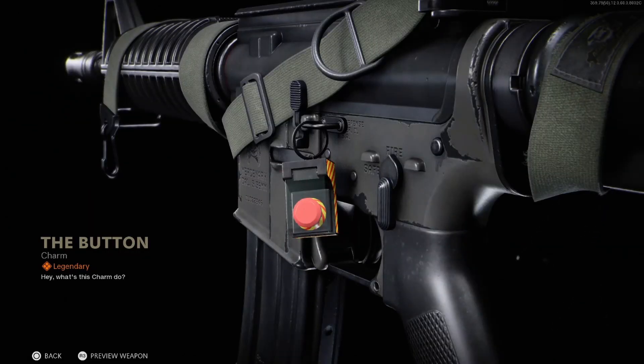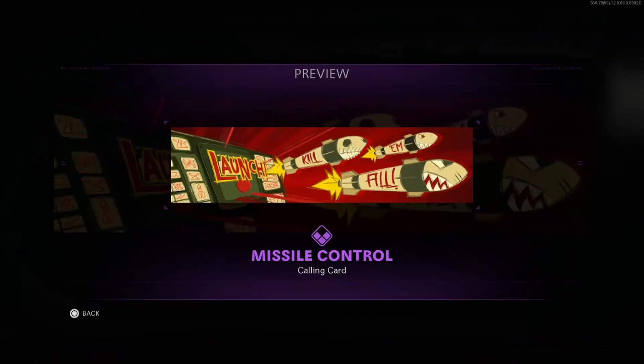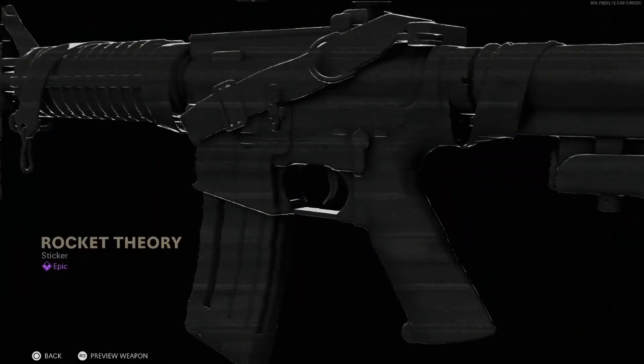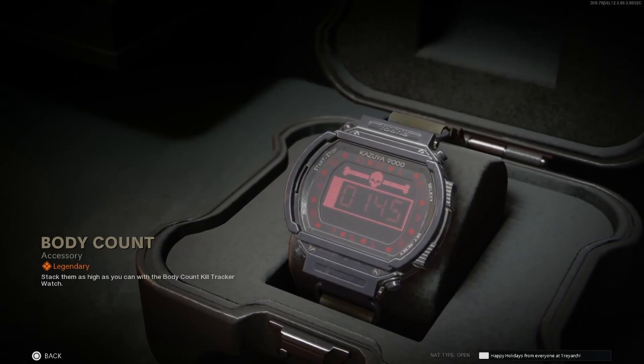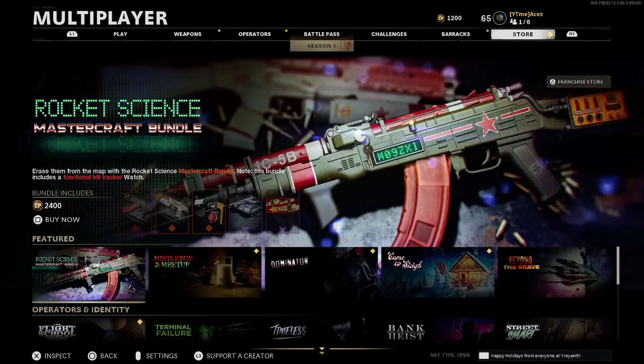We got the Button — pretty cool. Steel Armada, that's a really nice skin for the tank. I like that a lot. Missile Control — I really like all this Russian nuke and missile stuff. Rocket Theory, it's a pretty cool sticker. We have Body Count, which is just going to be a Kill Tracker watch. Be interested to see if that tracks eliminations or actual kills or just in-match stats. I'm not going to play the Vehicle Horn since they have a decent amount of copyrighted music in this game.